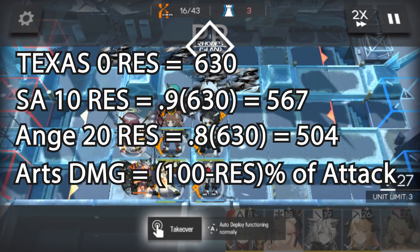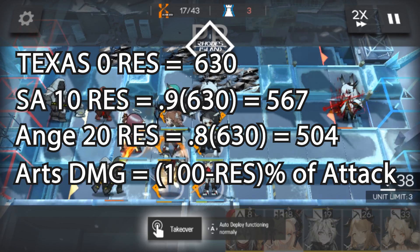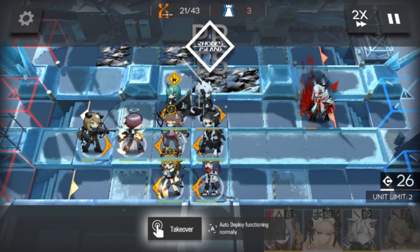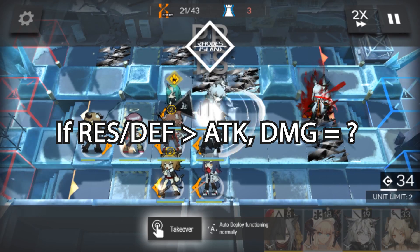Hence, we can conclude that Arts Damage equals (100 minus Res)% of attack. It is totally possible to exceed 100 res with Elite 2 Nightingale and Metalhorn. Now, the question is: what is your damage if Res or Defense exceeds your attack?